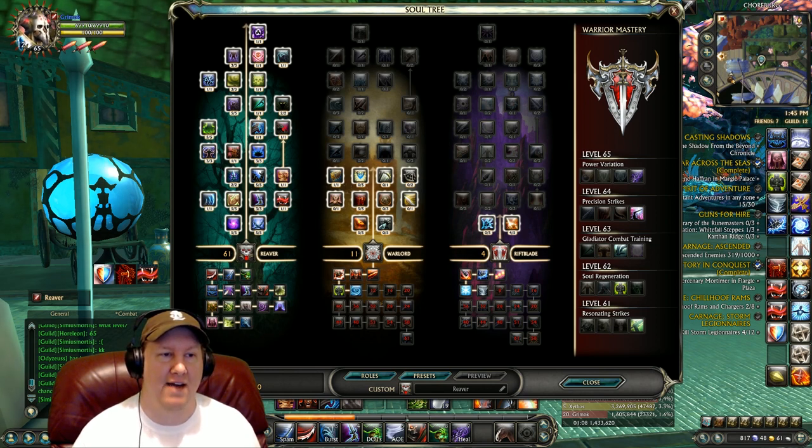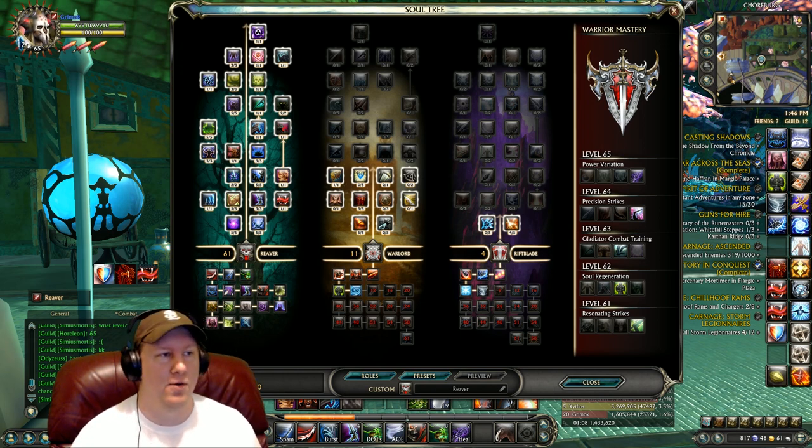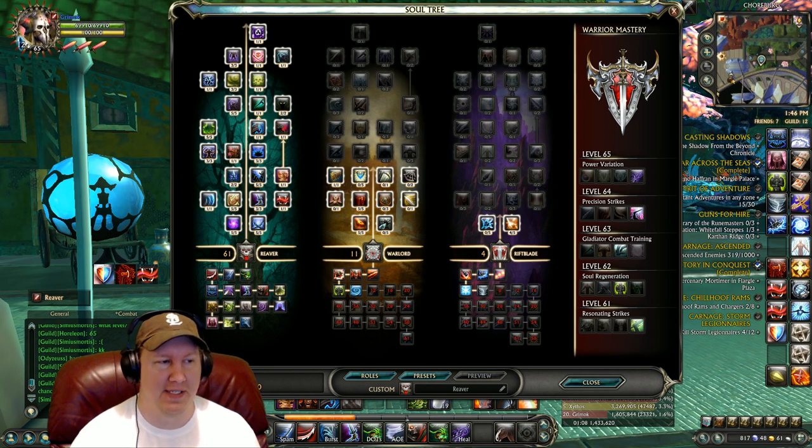The thing is, PvP is high intensity — you have to think very quickly and also have a lot of CC and defensive abilities if you can get them. If you've got to micromanage a hundred different skills on different buttons, it's going to be very hard to PvP effectively. You guys see how good I do in PvP, so follow my methods — trust me, I will lead you to victory.